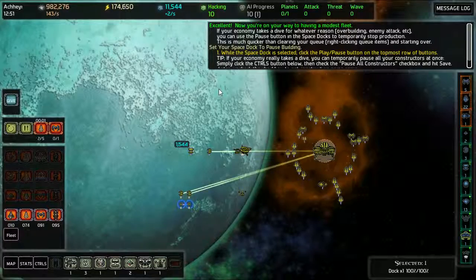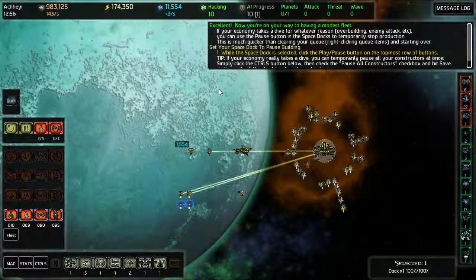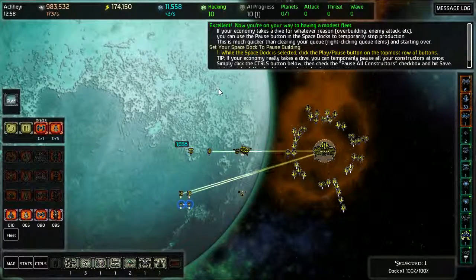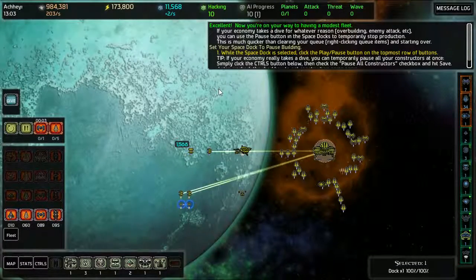You're now underway to have a modest fleet. If your economy takes a dive for whatever reason, during a building enemy attack et cetera, you can use the pause button to temporarily stop production. It's much quicker than clearing your queue and starting over.